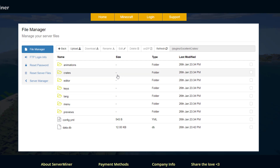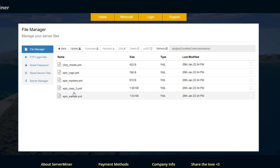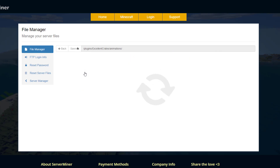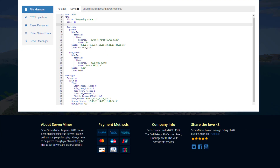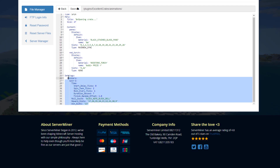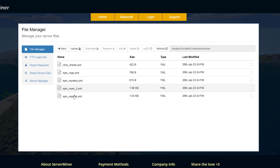Back in the ServerMiner control panel, you can see there are quite a few folders with lots of files to edit. We'll start in the animations folder - this has all the different animations we saw in game: chess, CS:GO mystery, rose three, and wonder. Looking at the CS:GO one, you can see it's got the type, the menu, the contents, and then the various timings. You don't really need to mess around with those at all.